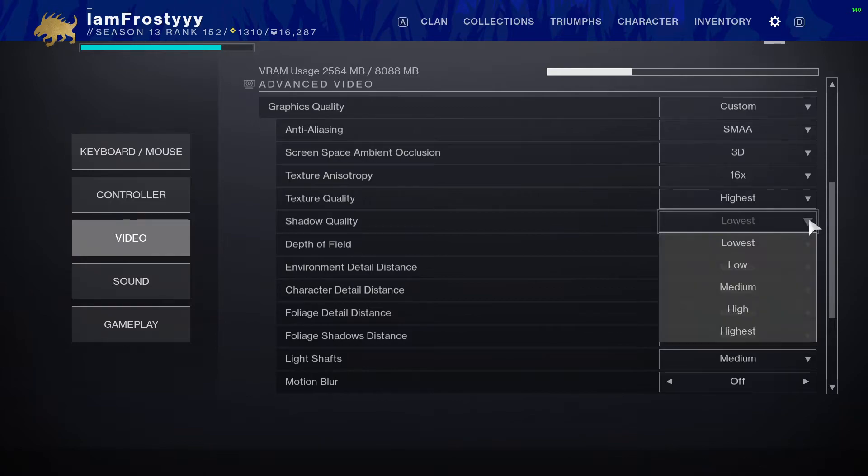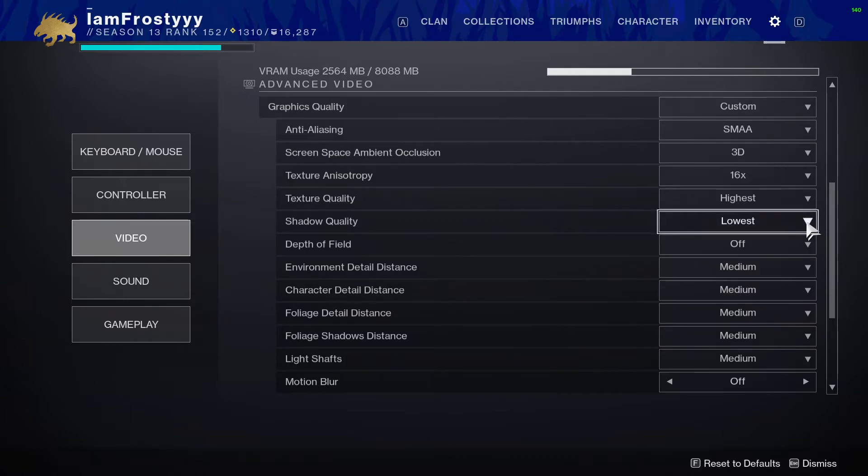Shadow quality — set this to Lowest. You guys will not notice this in-game; there's so much going on that shadow quality being set to Lowest is barely noticeable, and it helps FPS incredibly. This setting alone has given me like a 10 FPS boost overall, so definitely set that to Lowest — shadows are just hogging resources.